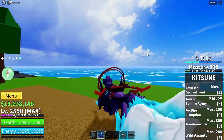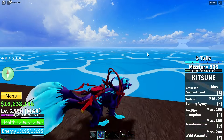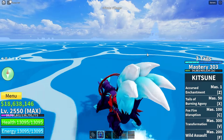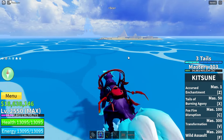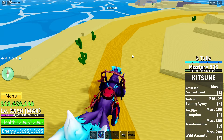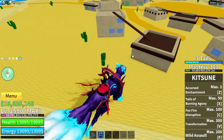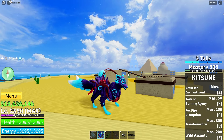Every fruit can spawn under a tree, but that's not all — you can also find fruits in the Egypt or pyramid location. Here we have two spots: the first is right between those cacti, and the next one is right there under that cactus.